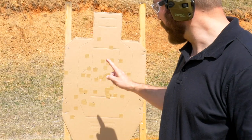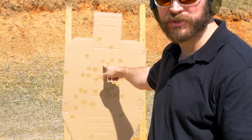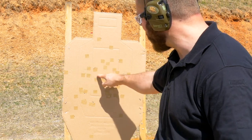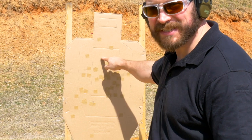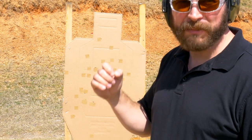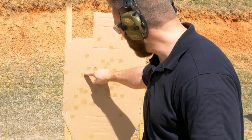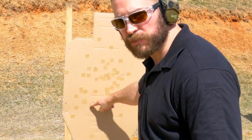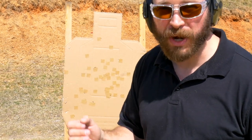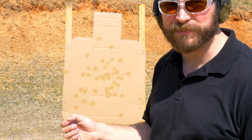On open targets with the minor gun, I can aim at the center of the A-zone, which is where I want to aim with my major gun as well. But what I can accept with my dot on the minor gun is staying inside the lines of the A-zone. Because in major I'm not really penalized for shooting Charlies if I shoot them quickly enough, my acceptable aiming zone is about twice as large. If I do drop one point for a Charlie, it tilts much harder towards speed and won't be as big a penalty.